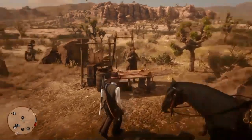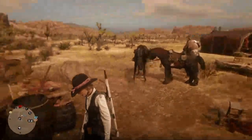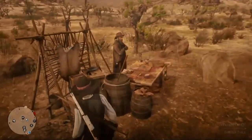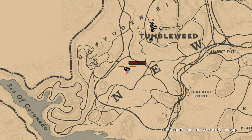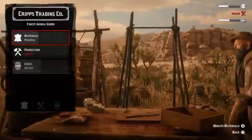You guys want to have one friend, and if you're the one that's making money you want to be in your friend's posse. I'm going to hook my friend up. I've started up my posse and invited my friend Kill You to the posse. Once he's joined I've set my camp right here in Gap Tooth Ridge — this is the best spot to set it for this glitch.